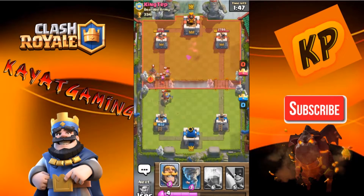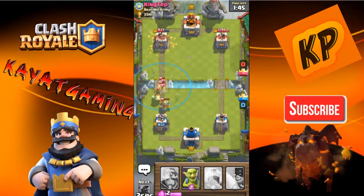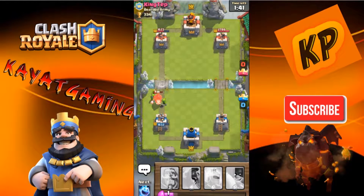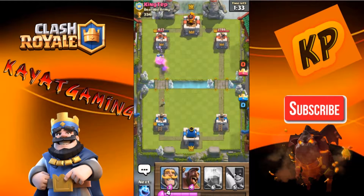Oh! I'm screwed. Wait — Goblins? The Goblins do tons of damage just for two Elixir cards. He tried to zap them, but that didn't do anything. Good trade-off right there. He did more damage to me, but we're really close on the damage trade-off, so that's not really a big deal.